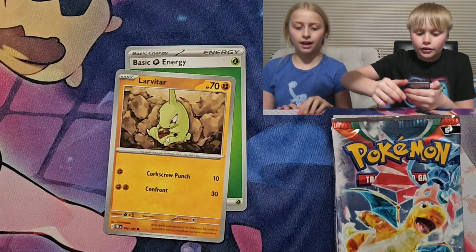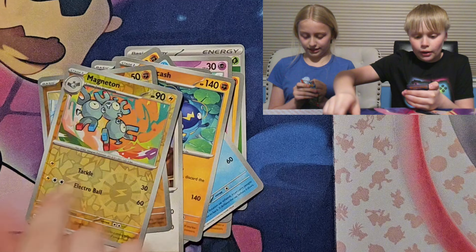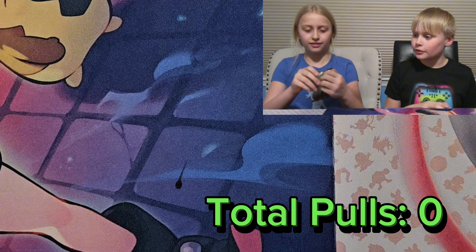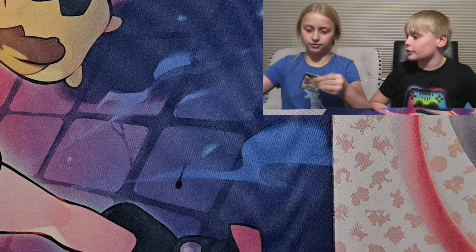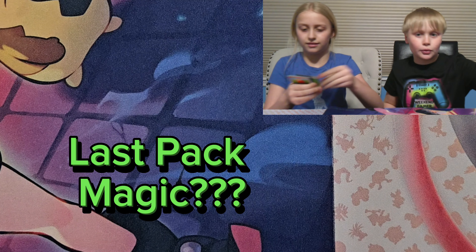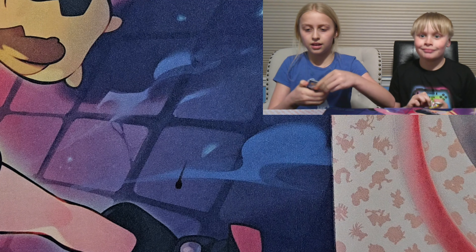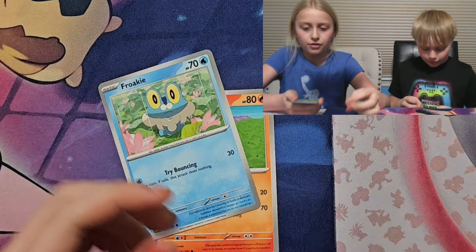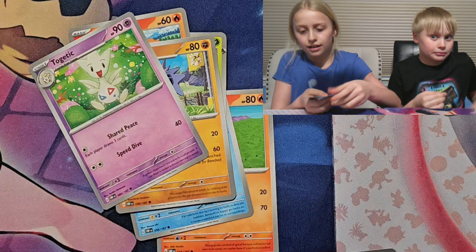For our first pack it's Astral Radiance. Fighting Energy, Hippodon, Energy Lotto, Goomy, Hisuian Growlithe, Hisuian Voltorb, Rufflet, Ponyta, Hisuian Growlithe, Scyther, and Hisuian — wait, what pack did you open? Astral Radiance. Wow, that's pretty cool.